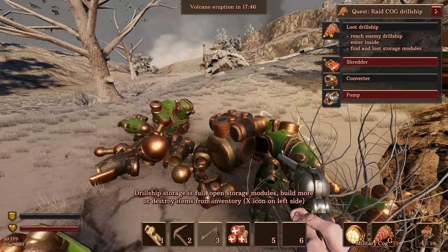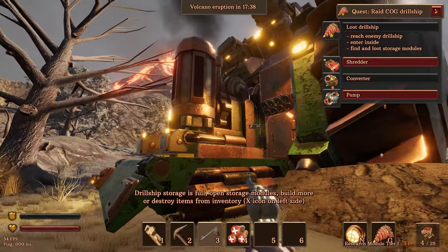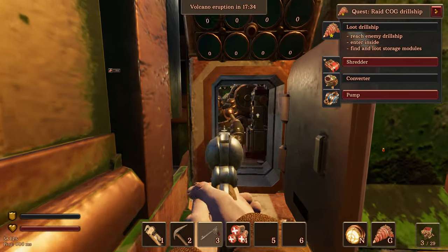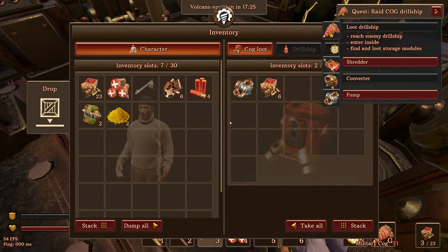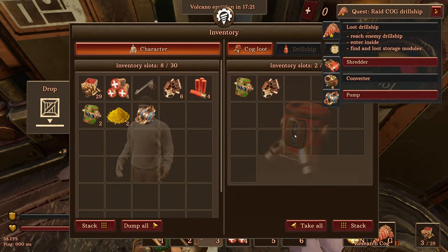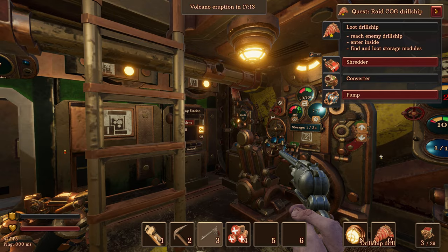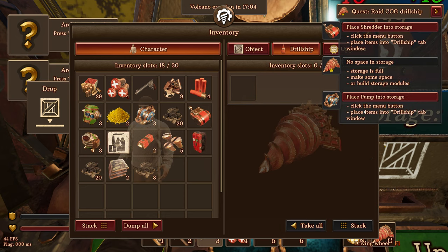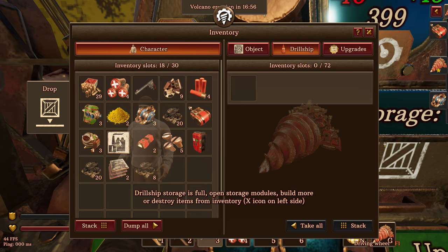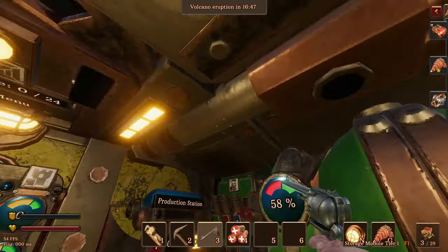Let's get all of this stuff — I'm sure it'll come in handy. We're just knocking stuff over. I thought there was one more — oh, there's somebody in there. There's somebody else in there. What is it? It's cooling down. What am I looking for? Enter inside, find and loot storage modules. Here's a storage module — look at all that stuff! No space in storage — make some room, place items in drill ship. Is there anything else in here? Let's go upstairs and see if there's anything else we can take.